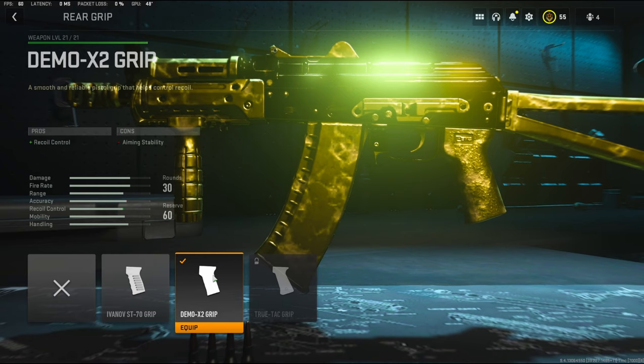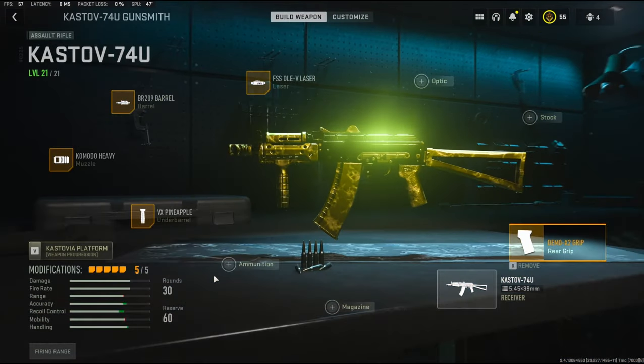For the rear grip, I'm using the Demo X2 grip — it adds recoil control. Now if you guys tried this class setup out, let me know what you think of it down in the comments. This gun is a shredder. You really don't even need attachments, but throwing on the attachments helps out a whole bunch.